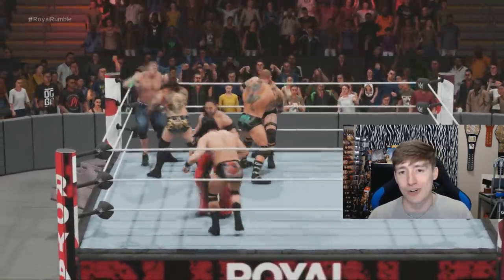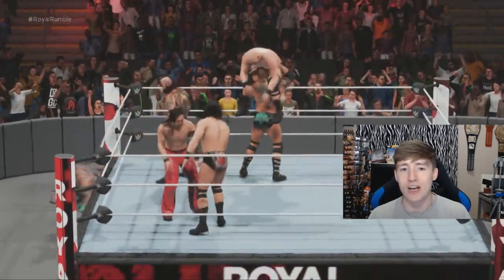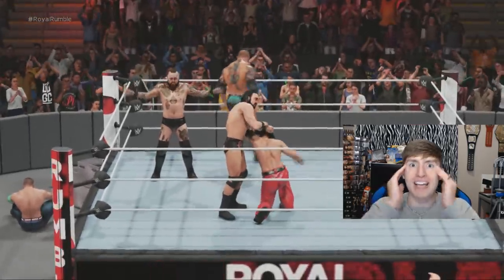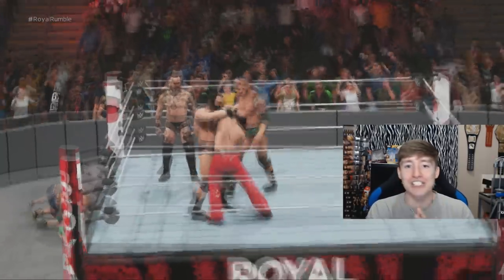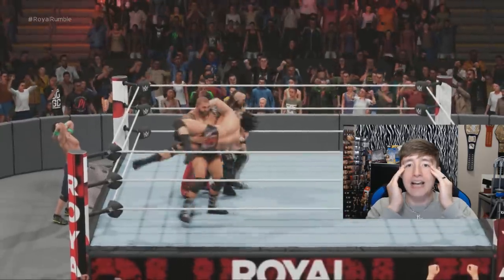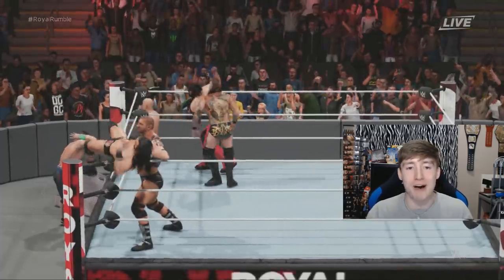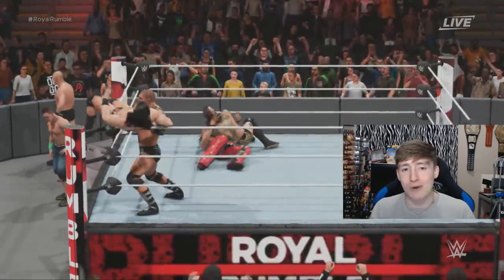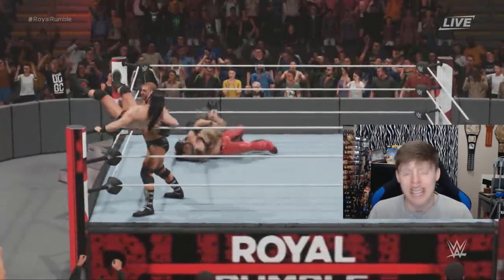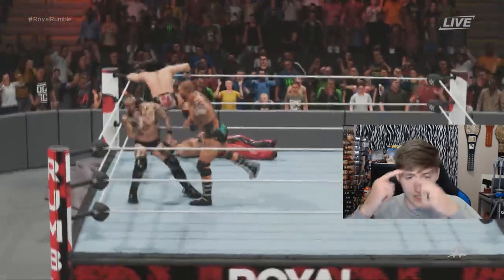Batista has Stone Cold Steve Austin on the ropes — is he gonna Batista Bomb him out of the ring?! Oh my god — John Cena and Stone Cold Steve Austin are both eliminated! I cannot believe it. Stone Cold literally just got in the ring, got Batista Bombed over the top rope! We're down to our final four — Batista, Drew McIntyre, Shinsuke Nakamura, and Aleister Black.